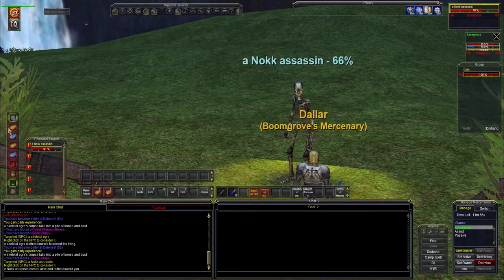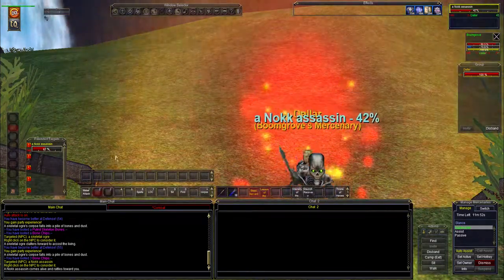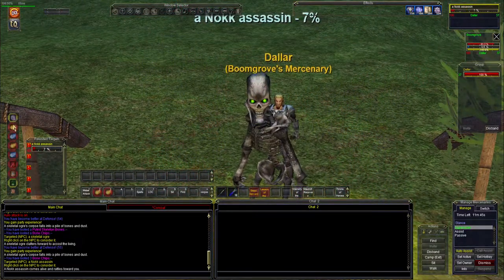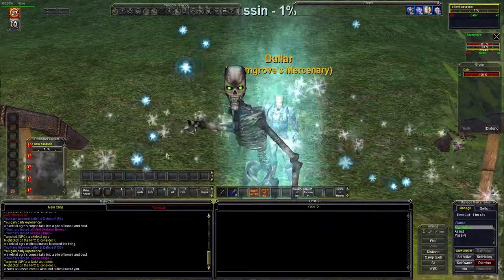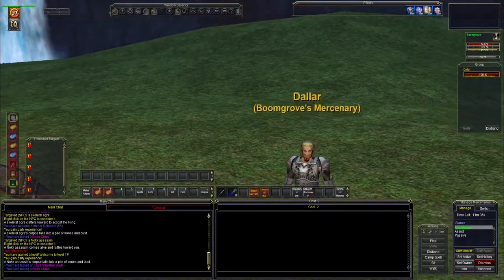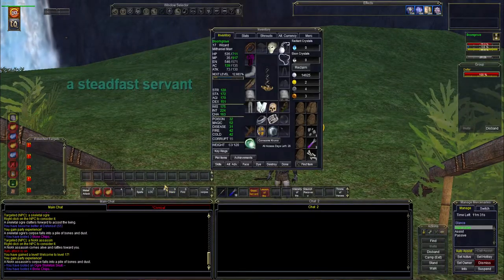After this one we will be level 17. This guy hits hard. There we go — the magic level 17! Let's sit here really fast and review our stats. We're up to 917 mana pool.